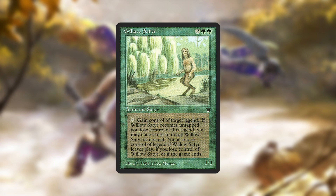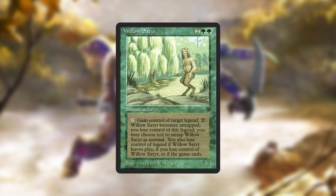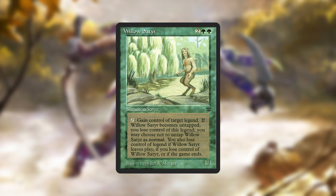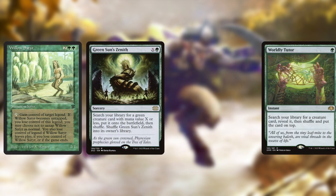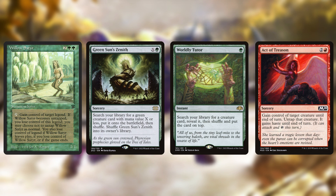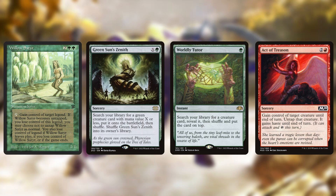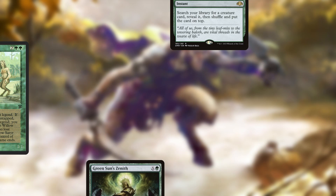The other way I could see this deck being built is around Willow Satyr, keeping only the good Satyrs and building around stealing opponents' creatures and sacrificing them. Green has piles of creature tutors to help find Willow Satyr and red has a ton of theft effects that can double as removal. If we can run enough sacrifice outlets it's a little less tribal, but it may be a way more interesting build than just another tribal beatdown deck.